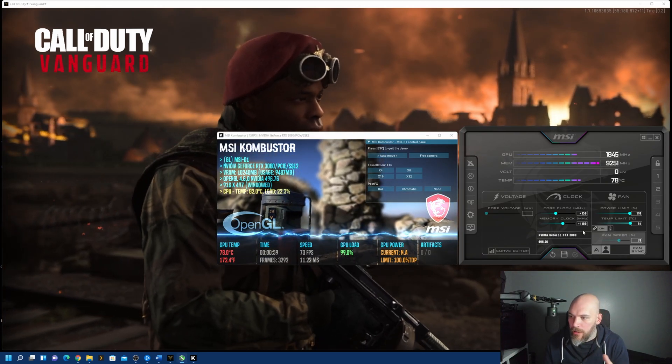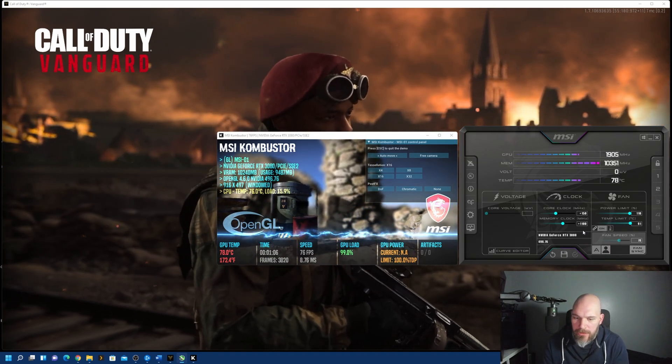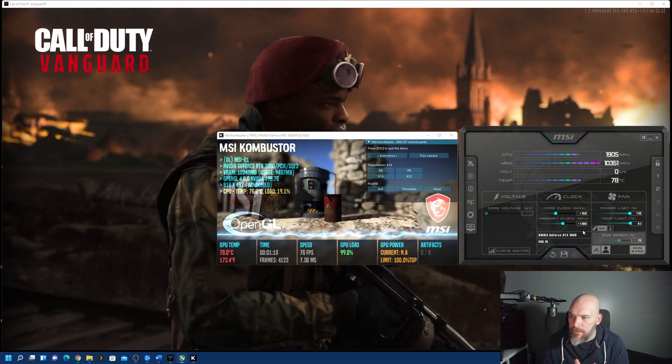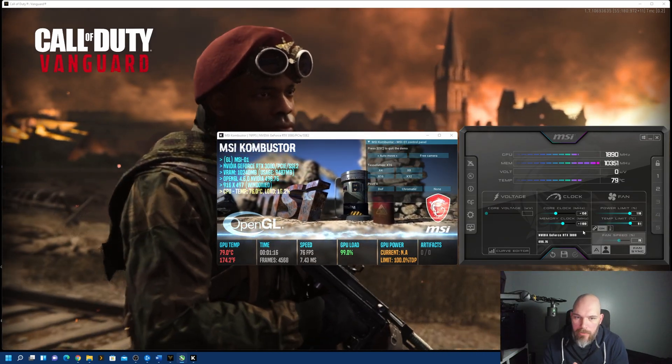With this overclock enabled, it's a pretty good result for me — about 2100 MHz with the boost on the GPU and about 7000 MHz on the memory, maybe a little higher.